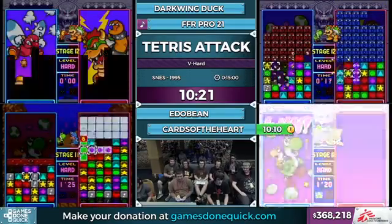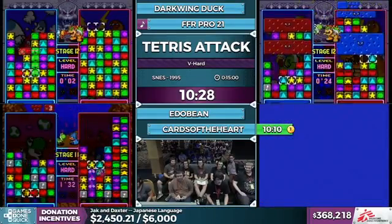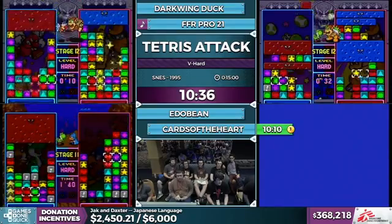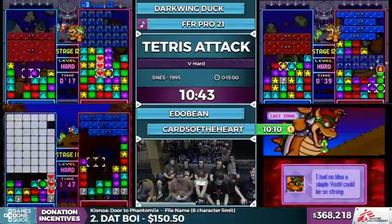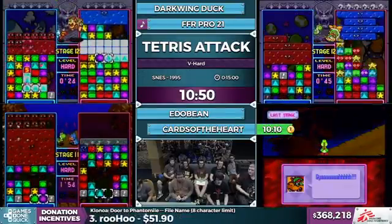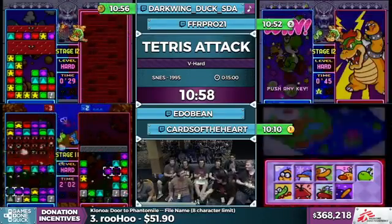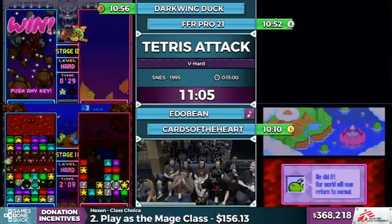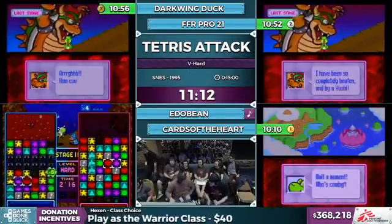Thought for a second there he was about to steal it away again. Can Darkwing get second place? FFR's got a good look on his screen right now — Bowser's looking like he's going to waste a lot of blocks, so it will be a close race. Edo has been stuck on Kamek but can still make a comeback for sure. And FFR is timed. Darkwing right behind. Good job. Let's cheer Edobean on, everyone.